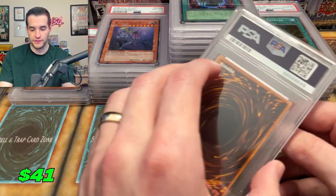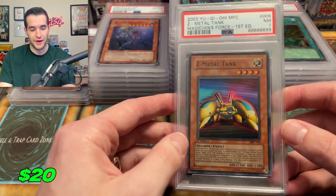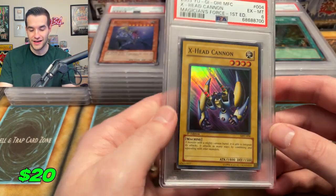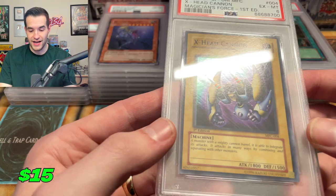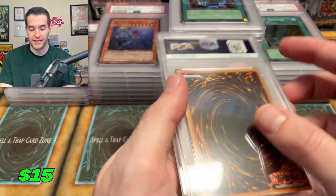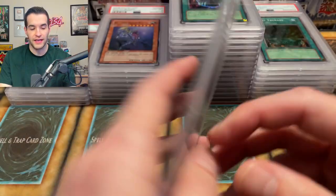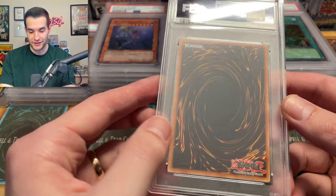Masked Spell nine, nothing too crazy. Z Metal Tank seven — wow, we are racking up the sevens, way more sevens than I was hoping for. A six. I'm pretty sure these were minty at least with these bulk subs. I don't get them out and inspect them as much as I do with the higher end subs where there are more expensive cards, but I did think they were all minty when I decided to grade them.